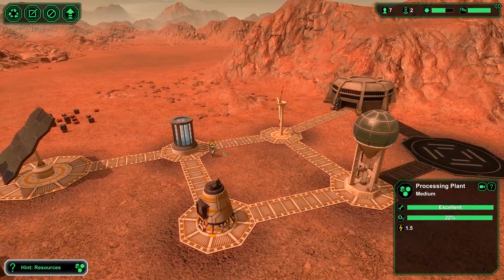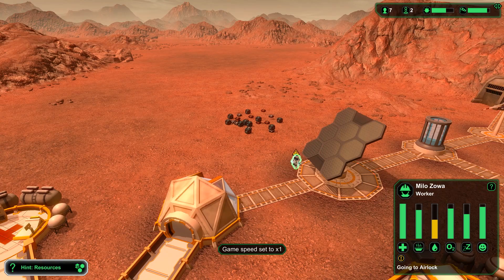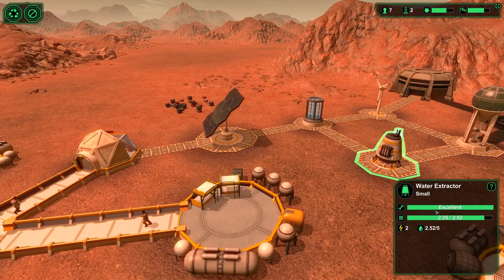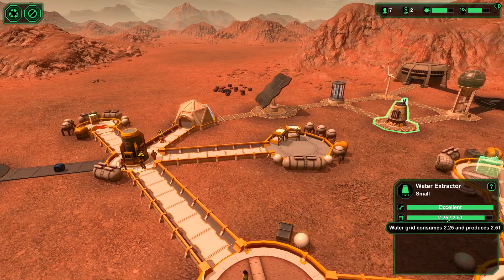So people come into work. What's this little doofus doing? He actually needs water hydration. How much water are we producing? Water generation 2.51 — we consume 2.25 and reproduce 2.51.